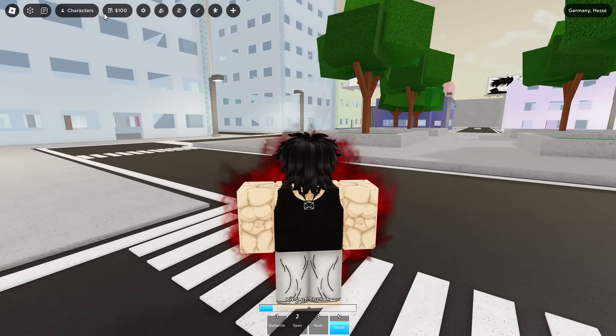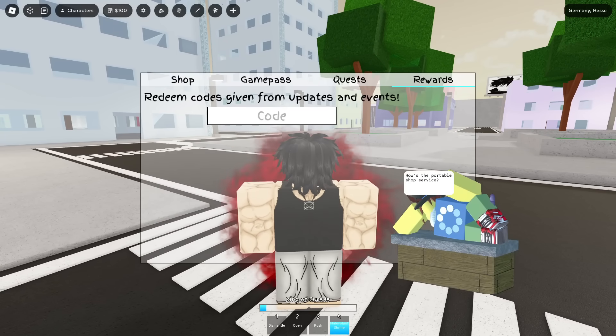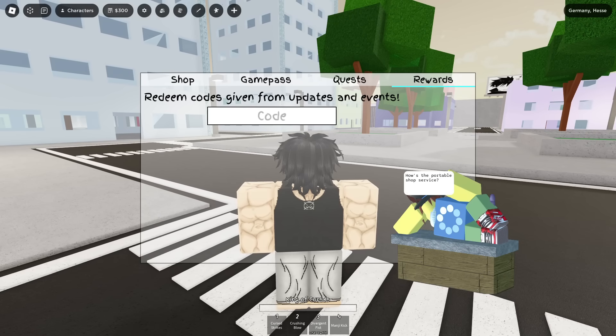Now let's show off the new code. You want to go to the little shop icon, click it, go to rewards, and the new code is '20M visits' — they already hit 20 million visits, which is crazy. Let's put the code in — there we go, we received 200 cash. Not bad.